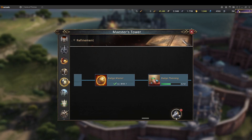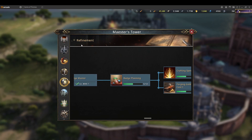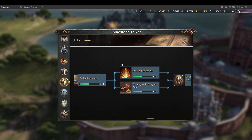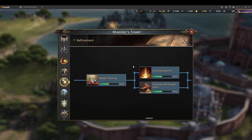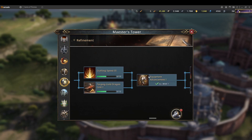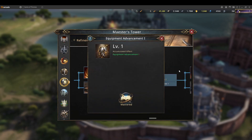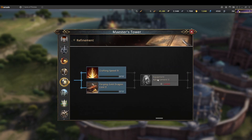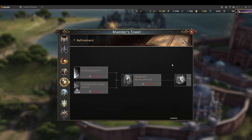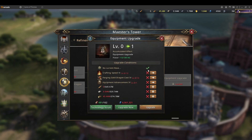Hello guys and girls, welcome to another video. In this one I'll be talking about refinement pre-boost, which was added to support red equipment. After batch planning we have crafting speed boost, and then we have equipment advanced to one star, two star, three star, four star, and red quality.